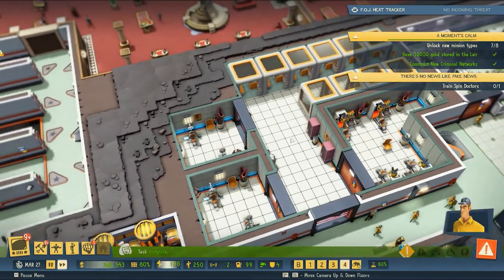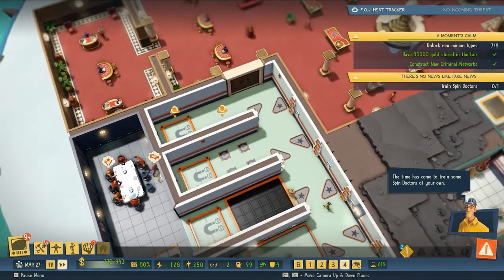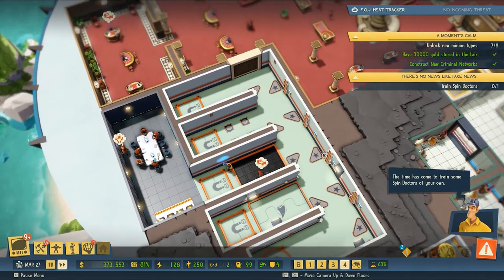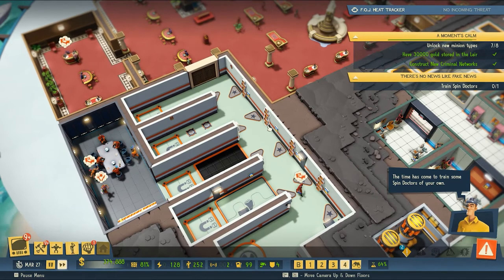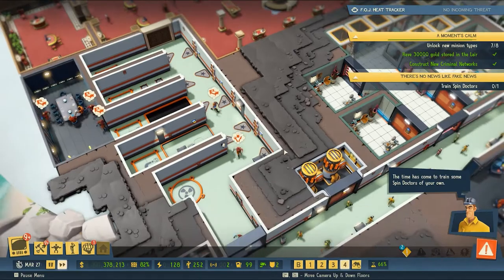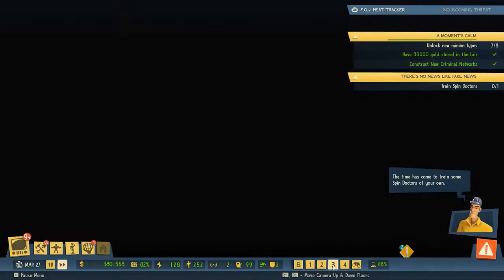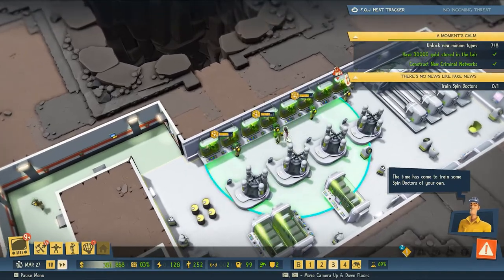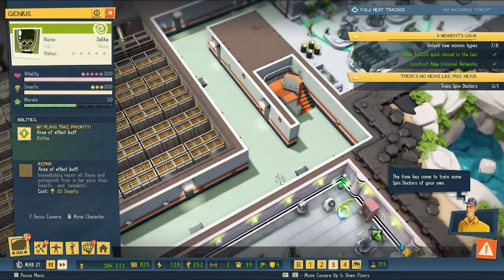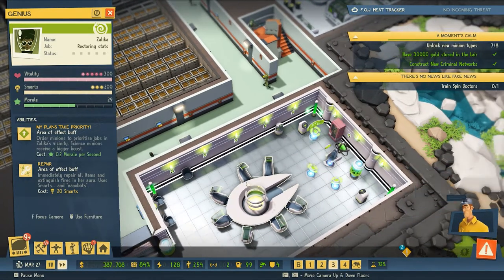There seem to be requirements for being an evil genius, and I think we're hitting a lot of them — shark tank of course, evil lair, minions, a henchman. I don't think we have an animal companion; maybe that's what we're missing. But our morale is about done so we'll head back to the desk and recharge.